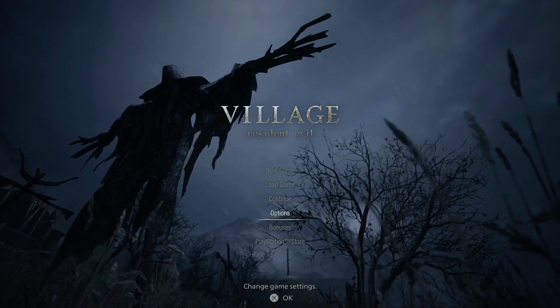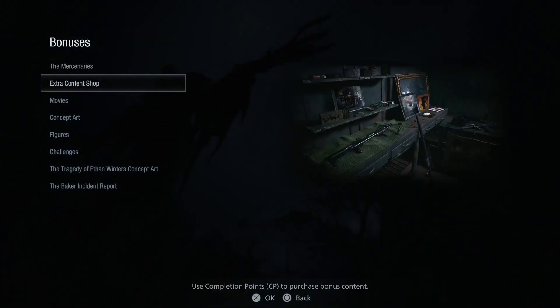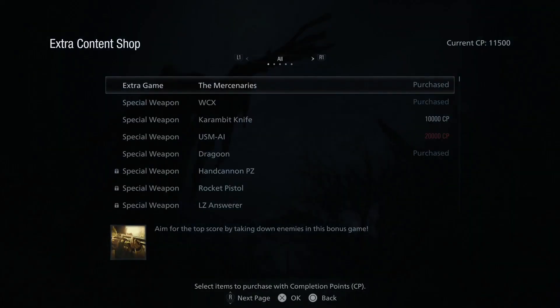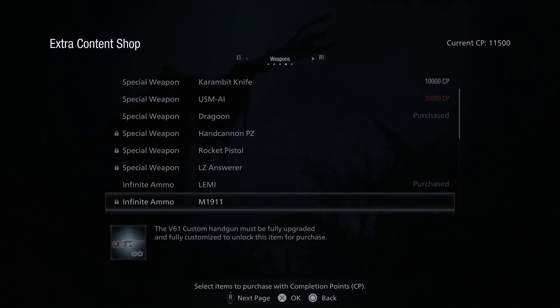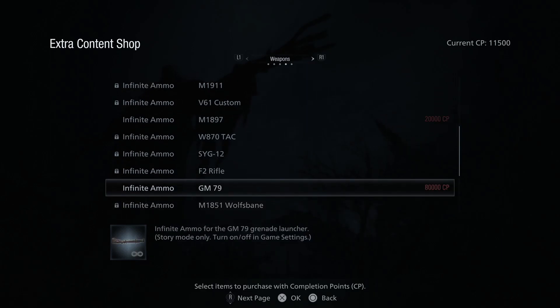The first thing you want to do is make your way to the bonus content area of the main menu, and then using your points from your previous completion of the game and/or completing challenges you can unlock certain items. The first thing I would recommend doing is unlocking infinite ammo for the grenade launcher, however for this walkthrough I'm going to show you what happens if you don't do that.